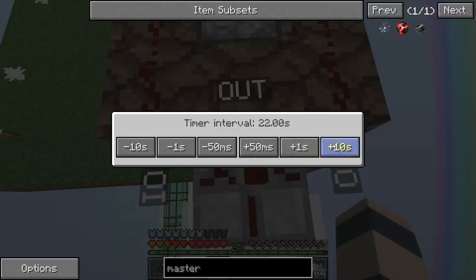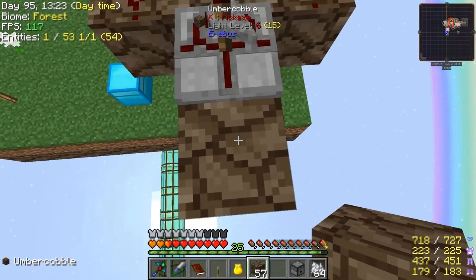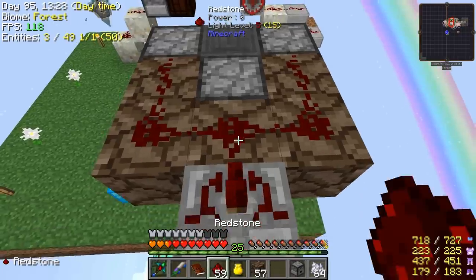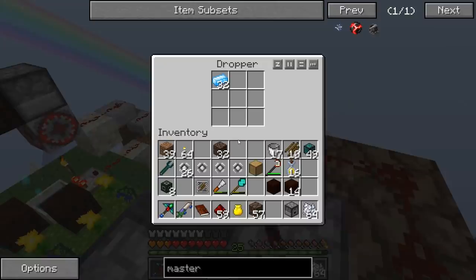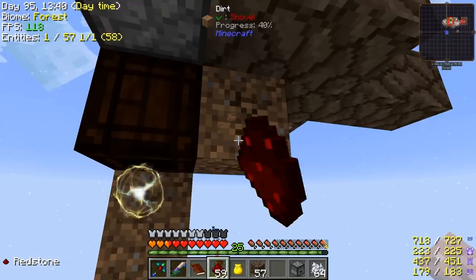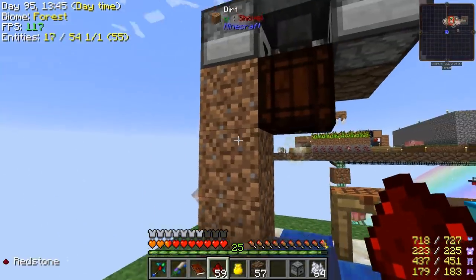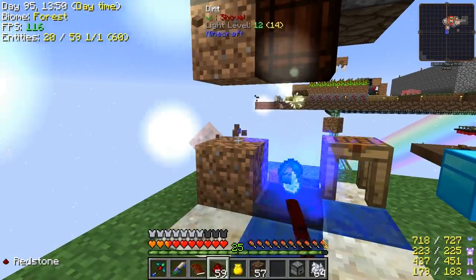So this we will set to — let's try 30 seconds. And then we will have a lever here in case we want to shut it off ever. Let's go ahead and put that there. So when it activates these droppers, they'll shoot one of each item into the hopper. Because I think the open crate can only handle one inventory item at a time. So the hopper gives it a little bit of time to drop out the items. Oh yeah, there it goes. Sweet.